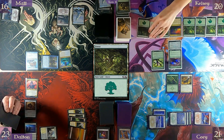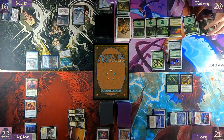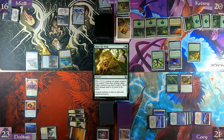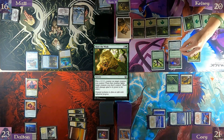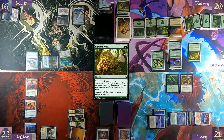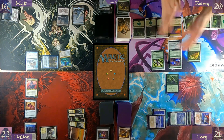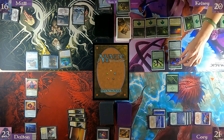Play a Forest. Pay four for Hunt the Weak — put a +1/+1 counter on target creature I control, then that creature fights target creature I don't control. This will go to five. I said I would lay off your turn, so I'll do this one — I've got my use out of the Heartbeast. Swing at Dalton — and he's out. Got two more because of Rocco's trigger.